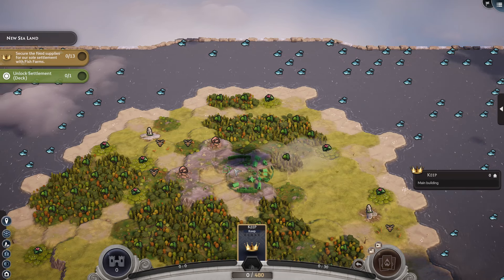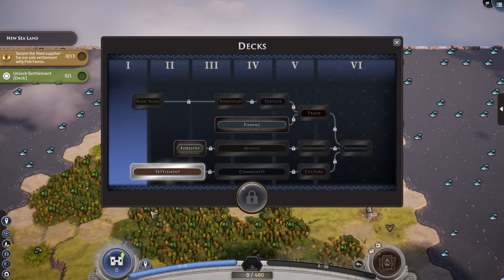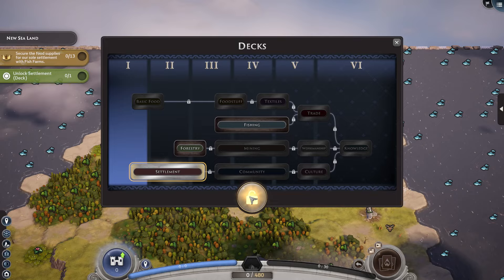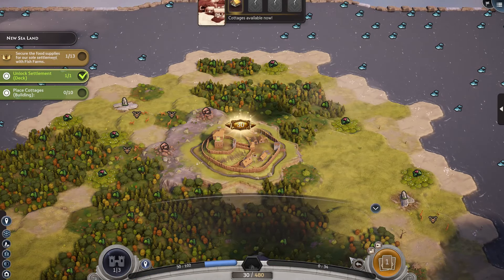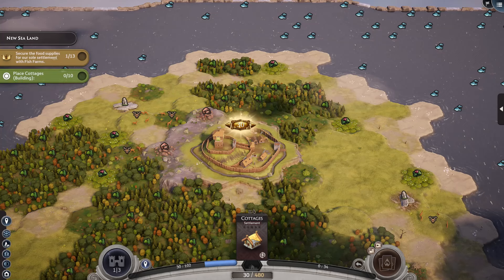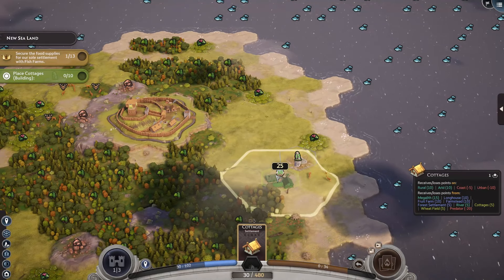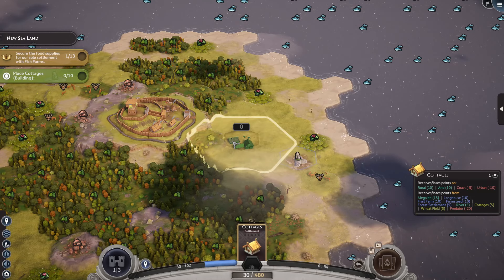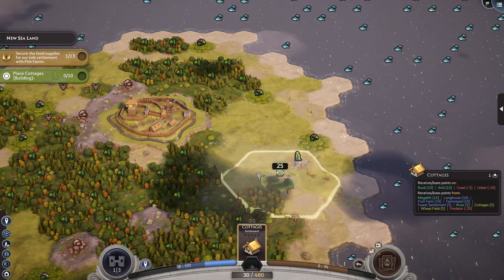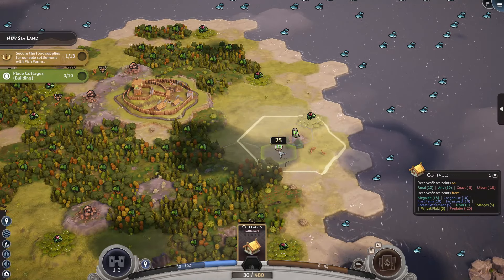Let's build it right here. Bam. Okay. First things first, the settlement. Get our first deck. Get our cottages. Place ten cottages. Alright, well we may as well go ahead and use them to build up our... the longhouses.